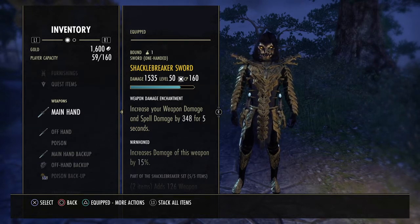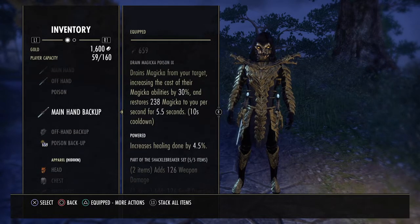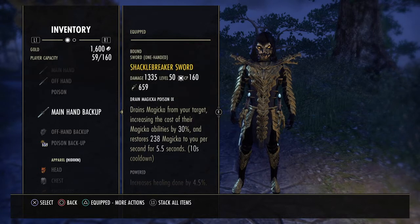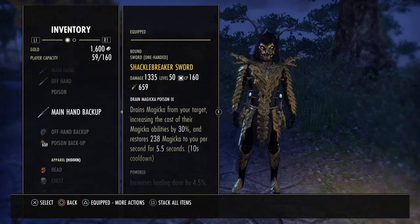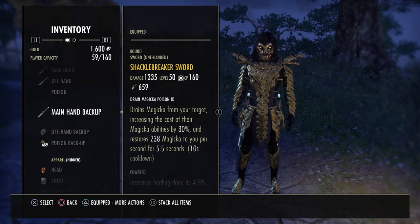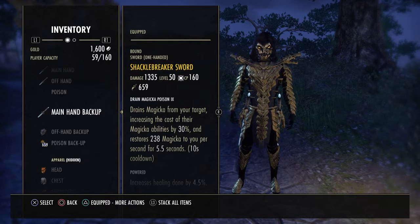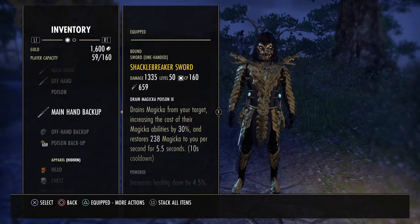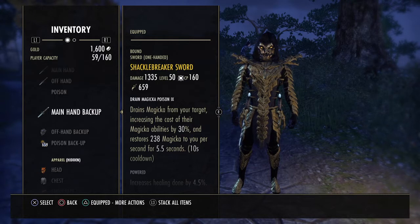I don't think the second sword outweighs 200 spell damage, so I go Nerend Honed main hand, Sharpened off-hand. Back bar: we use poisons over an enchant. These poisons add more magic — it's really about the magic recovery drain. It drains magic from the target, increasing the cost of their magic abilities by 30%, and restores 238 magicka to you per second for 5.5 seconds. That's over 1100, closer to 1200 magicka every proc — better than an enchant.